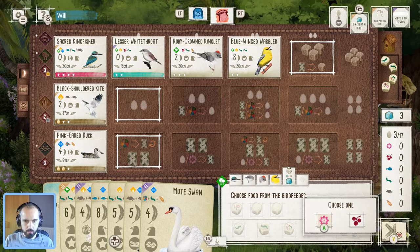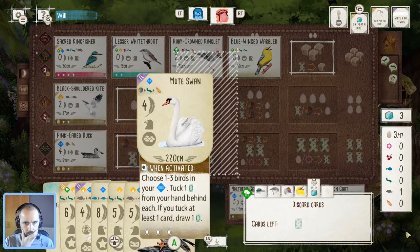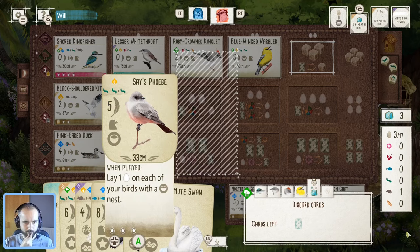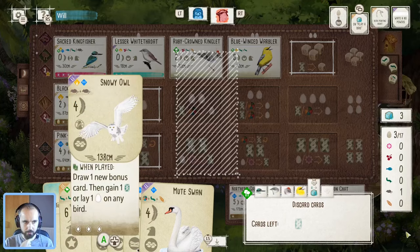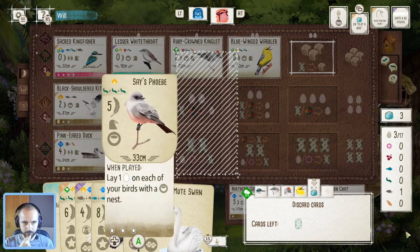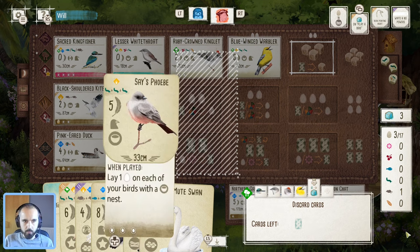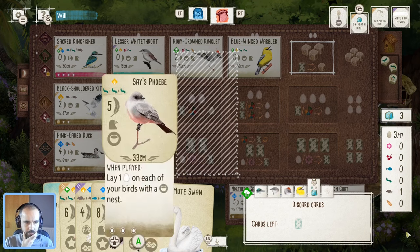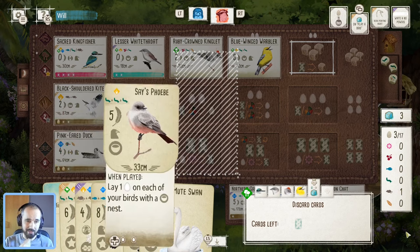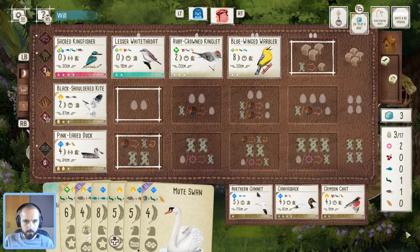We're going to take food, hopefully get some nectar — which we do. Now do we sacrifice, and if so what? I definitely want to keep the puffin — it's so good. Snowy owl with the bonus card as well, and the rodentologist. Maybe I have to get rid of the safe phoebe, but that's just such a big point bomb later. White no-power birds as well — that last end-of-round goal could come into play. We've already got three cup nests down — I think that's too good to get rid of.